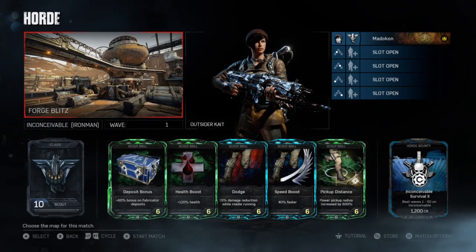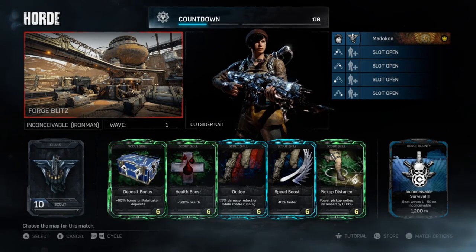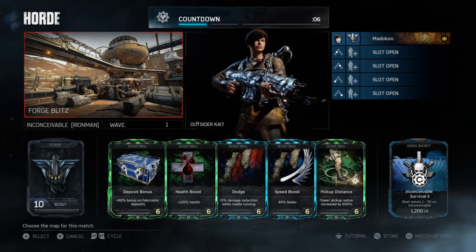Hello again fellow Gears, what's up? It's Maticom bringing you another speedrun tutorial. This one is on Forge Blitz, the Vista spawn.